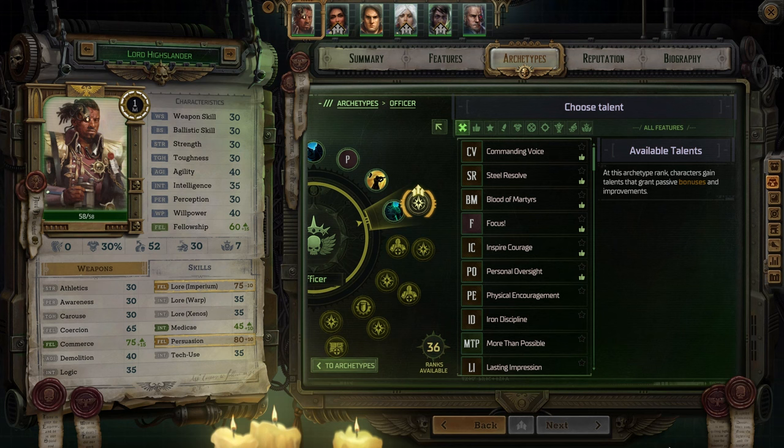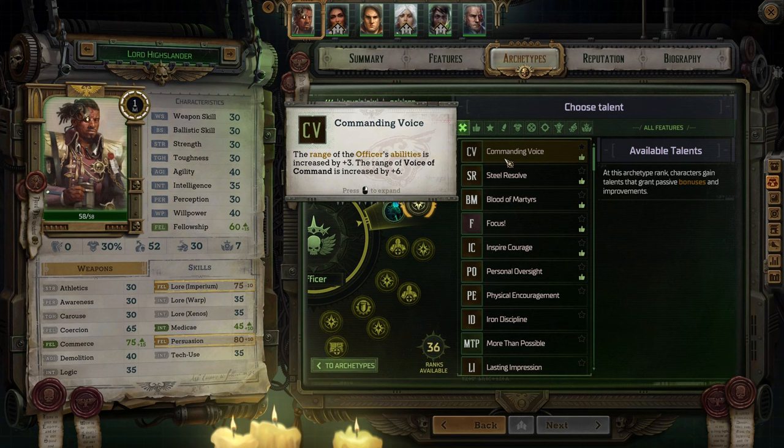Level 4 also provides your first opportunity to choose an archetype talent, and I would start with Commanding Voice which most importantly extends the range of Voice of Command by 6. As a sniper, you'll be way in the back and deploying VOC from that distance will be very important. Remember, once VOC connects, all of your officer abilities will automatically reach your ally.